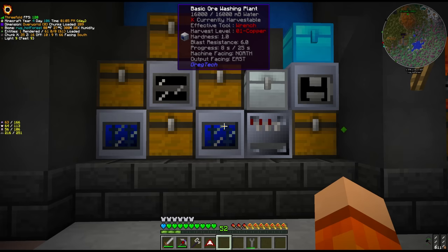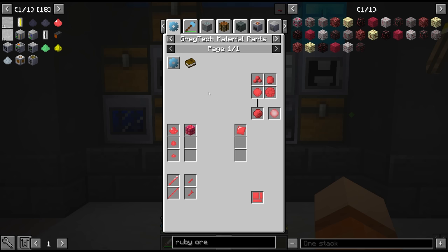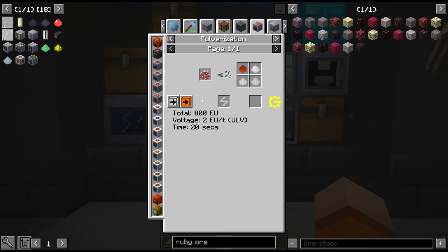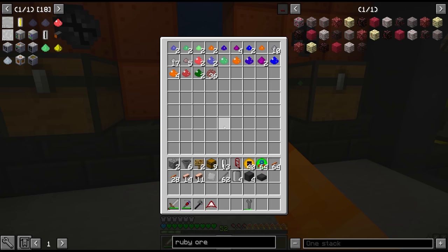25 seconds per crushed ore - I'm glad I built two of these machines. This is going to give us an 11.11% chance at chrome dust. If we follow along the ore chain: we macerate first through the steam grinder, but we actually don't get the chance output this way. Chance outputs on maceration only apply at HV or above - even though it's listed in NEI, it's only after we get the universal macerator and above. We definitely don't get any extra byproducts out of the steam grinder, only the crushed ore.